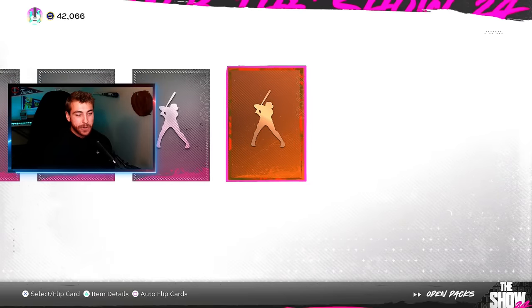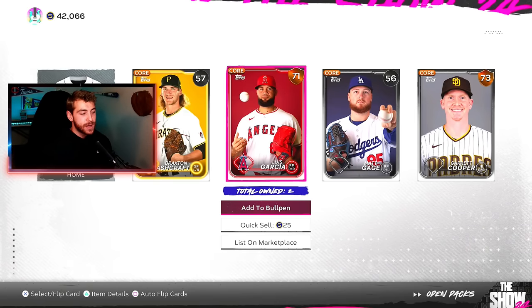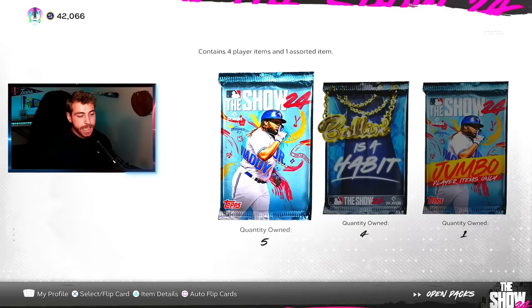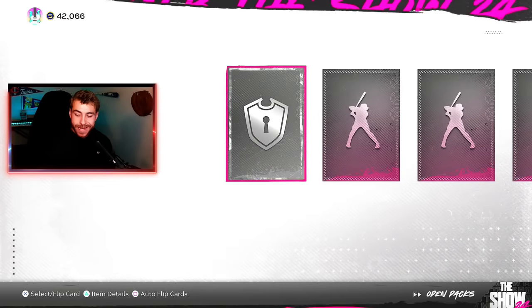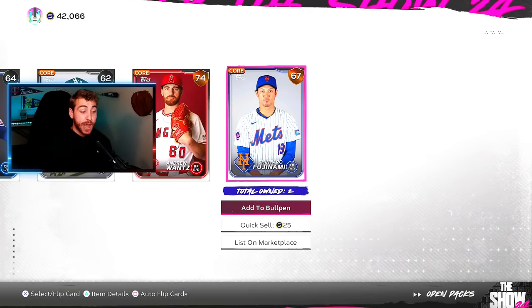Yeah, that would be my game plan. I got Acuna the other day from Battle Royale — I'm not going to sell him yet. I'm going to wait until Opening Day, until the games begin — prices should begin to rise once more. So that is my thought process. Let me know in the comments if you guys get any big pulls from these packs.